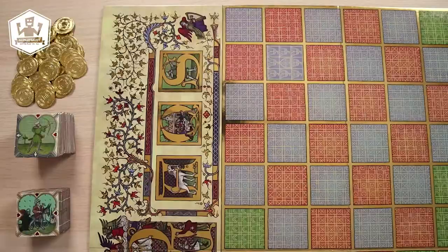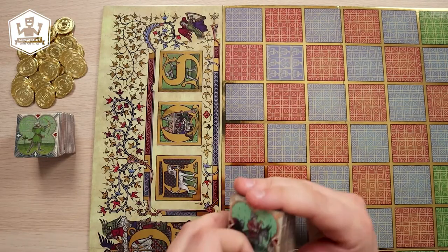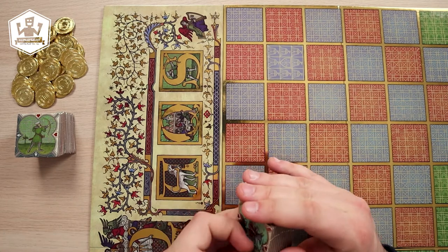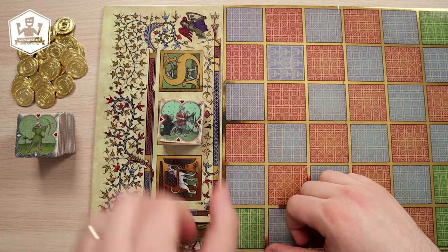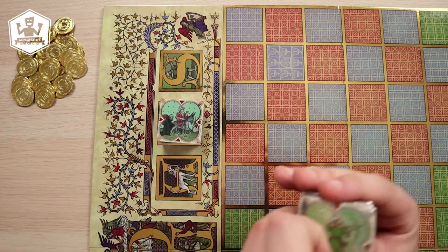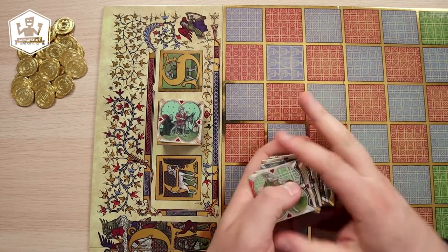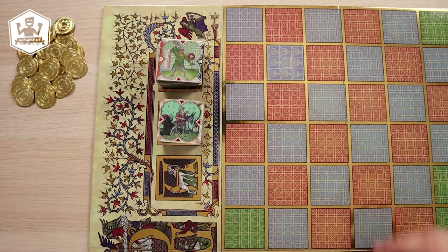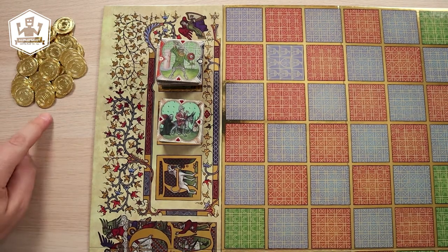Shuffle the 12 city quarter tiles and place them refugee side up on the space marked with Q from quarter. Shuffle the Saracen tiles and place them on the space marked with S from Saracen. Place the coins on the 3 spaces next to the purgatory or just leave them next to the board.